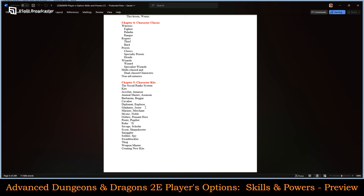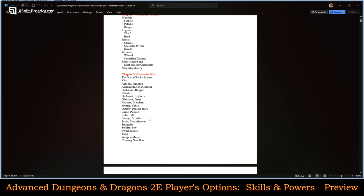The Cavalier class in AD&D First Edition was kind of a broken, one-note class, so making it a kit is probably a good thing. Other kits include: Diplomat, Explorer, Gladiator, Jester, Mariner, Merchant, Mystic, Noble, Outlaw, Peasant Hero, Pirate, Pugilist, Savage, Scholar, Scout, Sharpshooter, Smuggler, Spy, Soldier, Swashbuckler, Thug, Weapon Master, and rules for creating new kits.